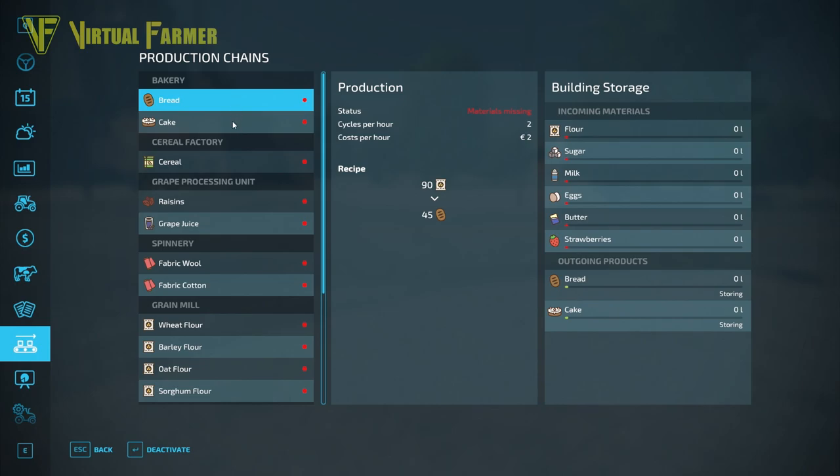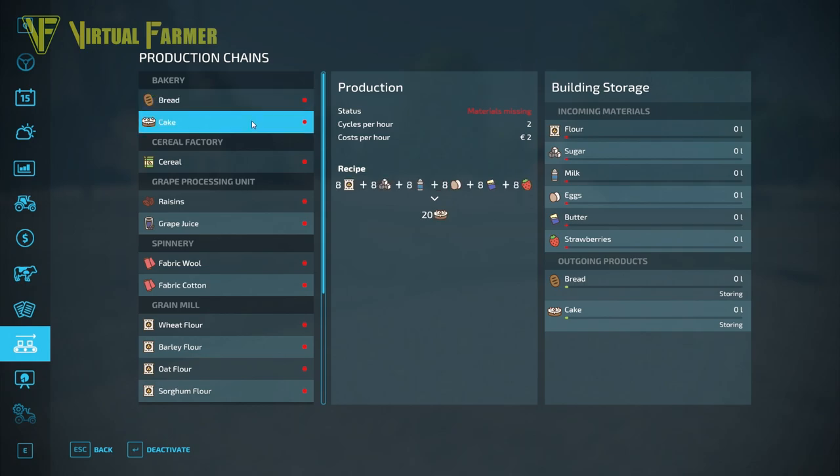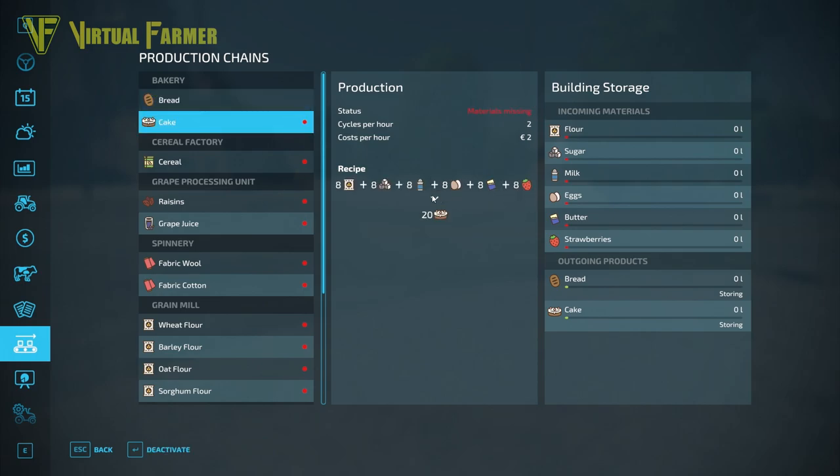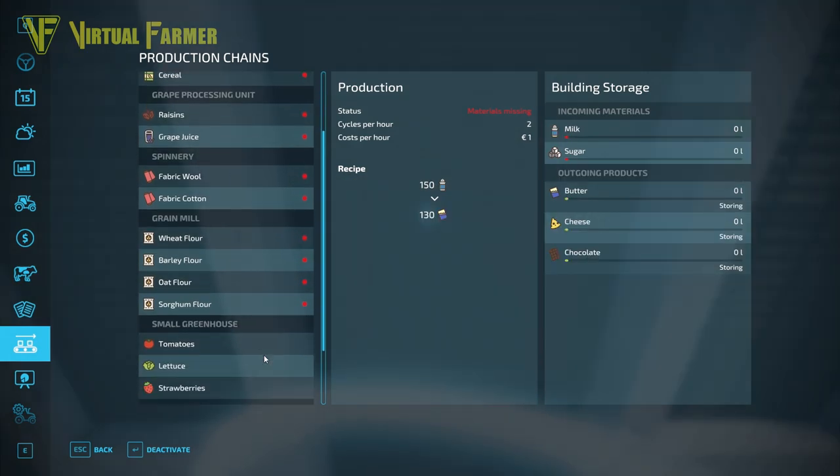When in here you can select which production to actually have active. Say you want to produce cake and therefore you don't want your flour going into bread — you select it, choose deactivate, and the red dot disappears from bread. It's now inactive and any flour you deliver here will be pushed towards the cake production.